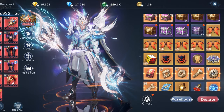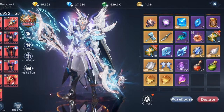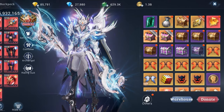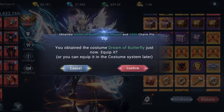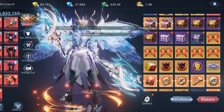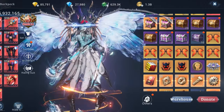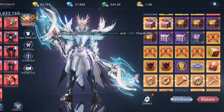I also got all the duplicates of the Scarlet Feather wing and the Artifact costume. Let's now fuse and equip it. This is how it looks when equipped. And for the Scarlet Feather, here's how it looks.